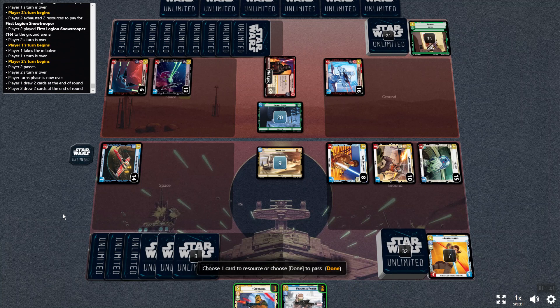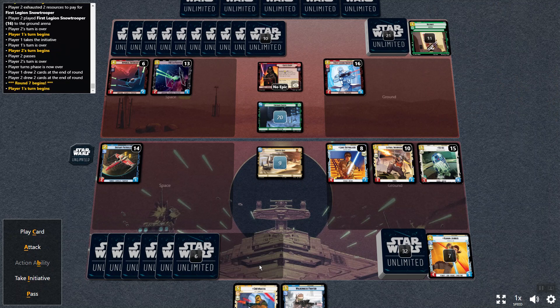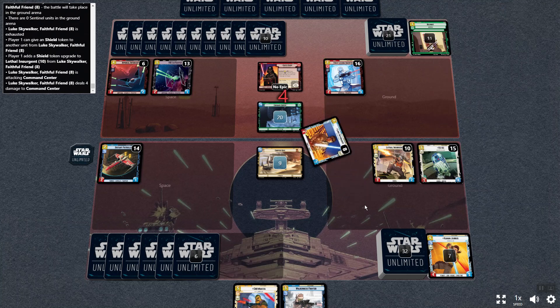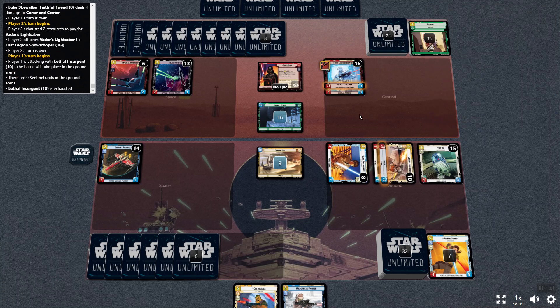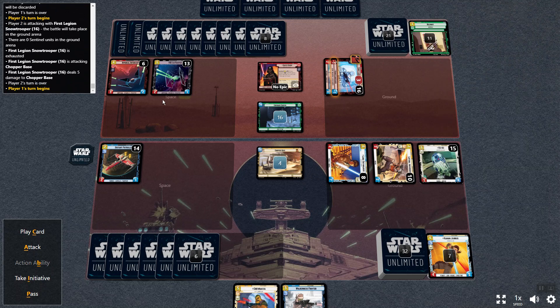I'm probably going to lose this game, but we'll see. I have six resources, but I need some units because I'm only going to do eight damage this turn. So I'll swing with Luke and give a shield to Lothal. Wait for the computer to load. He swings on Lothal, he'll attack me — and that definitely cost me the game because I'm at four and they have five.